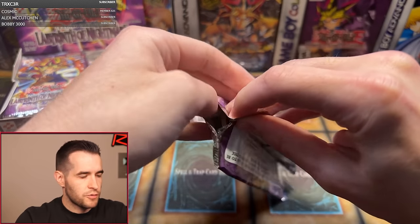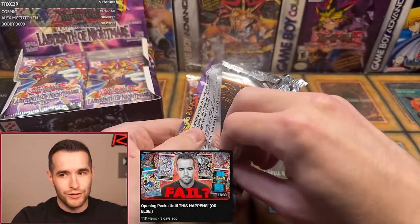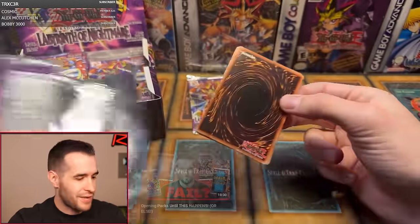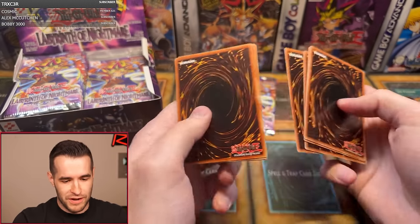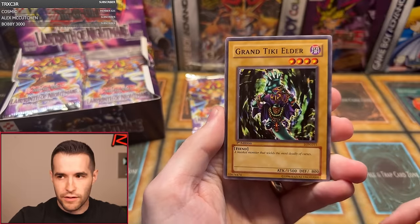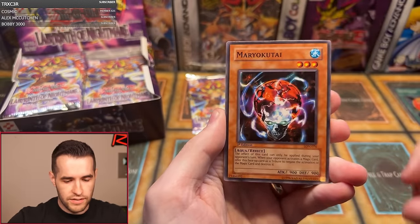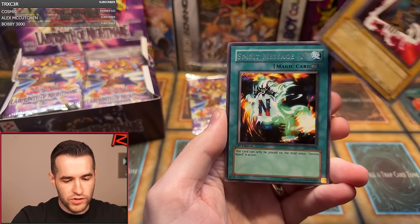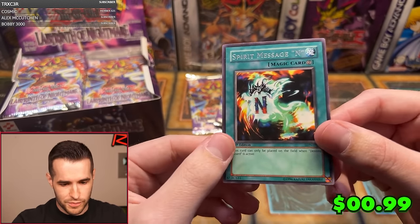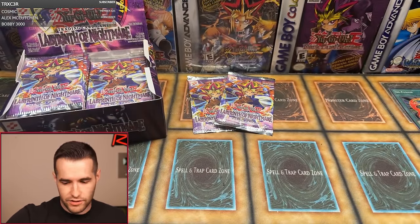Can we get through this box without a Spirit Message L? We had a little streak without one in today's earlier video — pretty fun. Pack two cards: Headless Knight, Lady Panther, Elder, Cure Mermaid, Fusion Gate, Shining Abyss, Mario Kutai, The Portrait Secret, and Spirit Message I-N — not the L. Let's try not to see any Spirit Message Ls today. We are one for two, with a super rare — not a bad start.